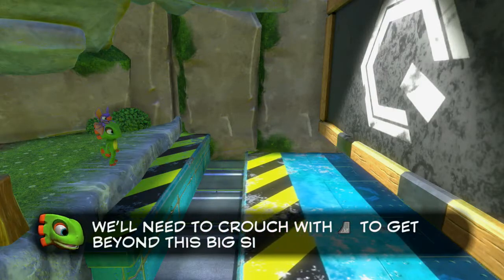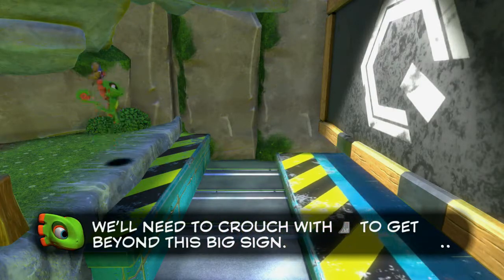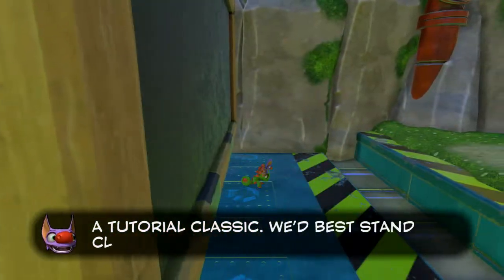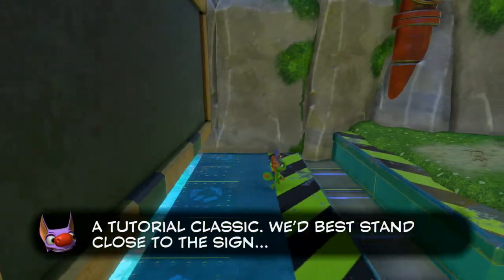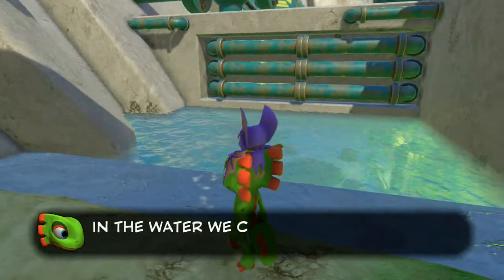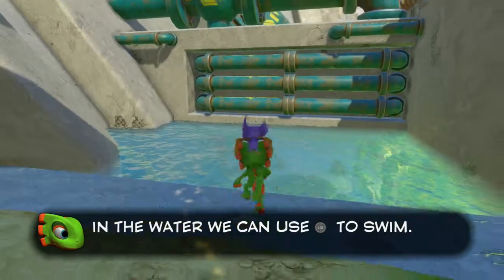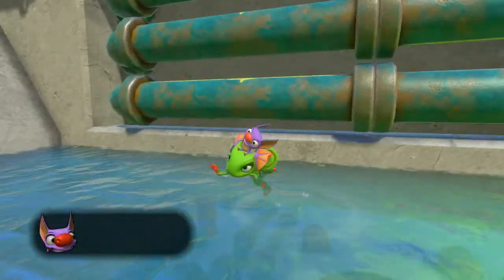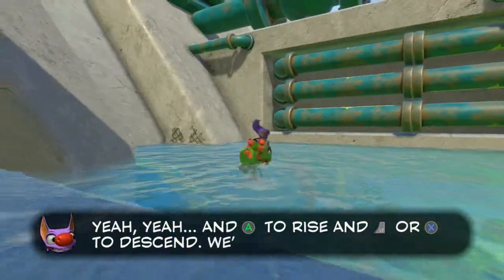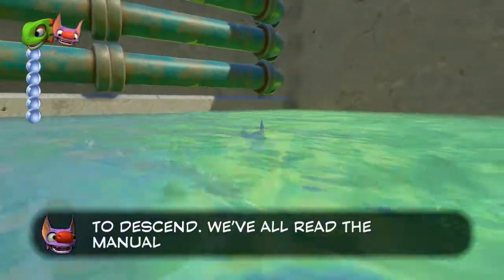We'll need to crouch with L trigger to get beyond this big side. Oh, that's easy — a tutorial classic. We best stand close to the side. All right, we're gonna climb. In the water we can use the left stick. Oh yeah, and A to rise — or X. Oh, we can go in water! I did not know that.